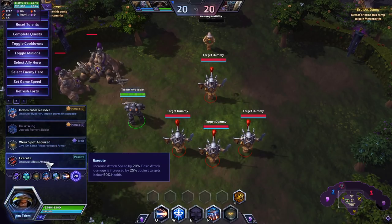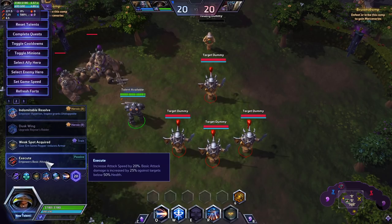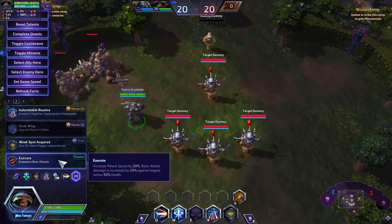At Level 20 I generally recommend Execute — more flat attack speed, which means more Qs, and basic attack damage is increased on lower health targets, which lets you really finish off targets without needing to use your Q to do so.